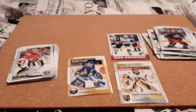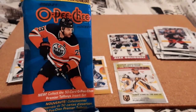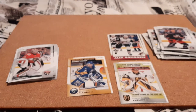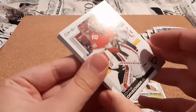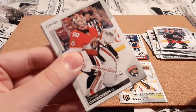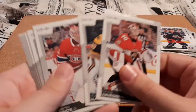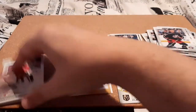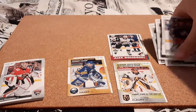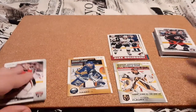So that is the 32-card fat pack for OPC 2020-2021. This is the first look for me of this year's OPC, and I honestly must say they do look really nice. So these are the ones that are players that I PC, or just goalie cards in general, because I do collect all goalie cards that I come across. That is pretty cool — I do have a lot of top guys that I PC. I did get a lot of base cards of players that I do not collect, which is still fine.